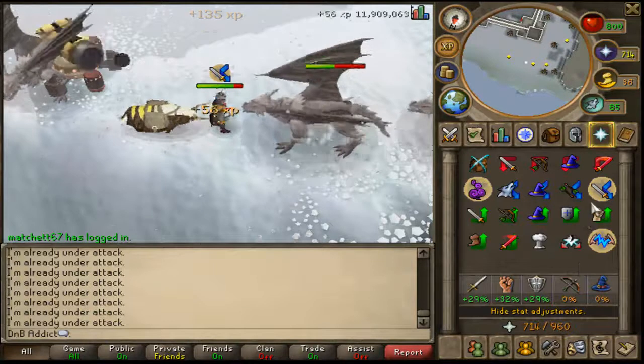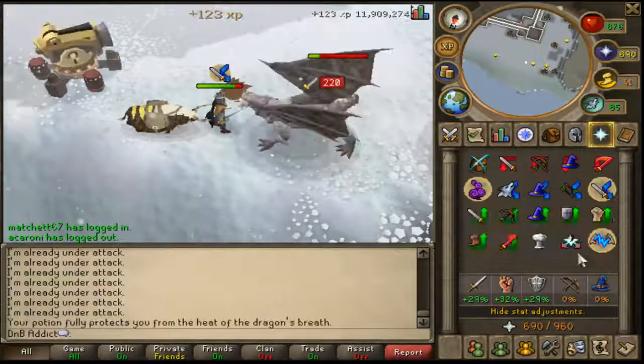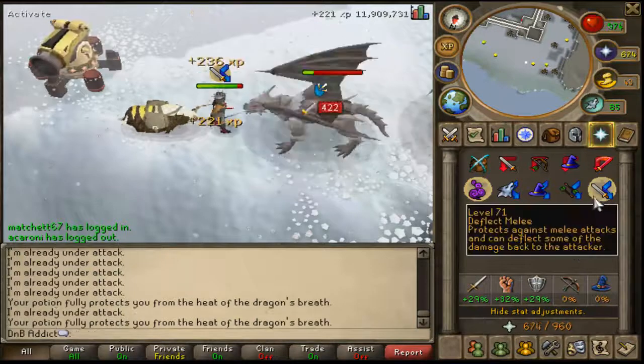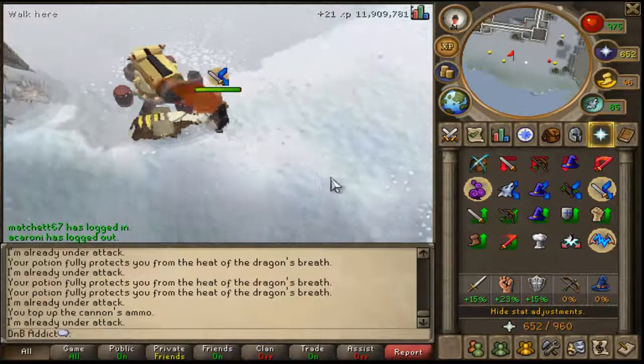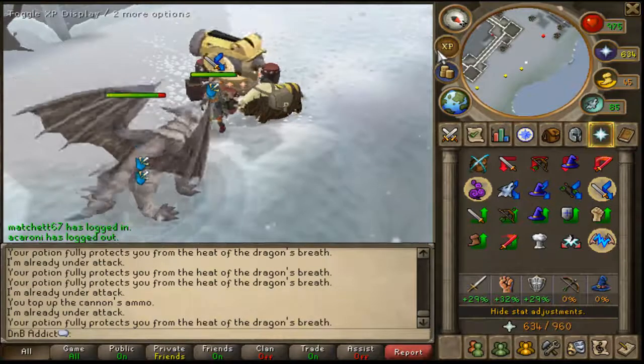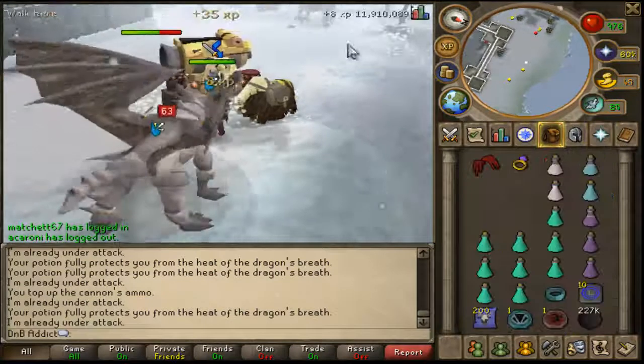You may be wondering why I'm using a dragon defender and not an anti-dragonfire shield or dragonfire shield. This is because I'm currently under the effect of a super anti-fire potion, which enables me to kill any sort of dragon without the specific shield needed.